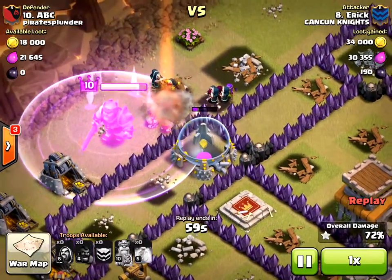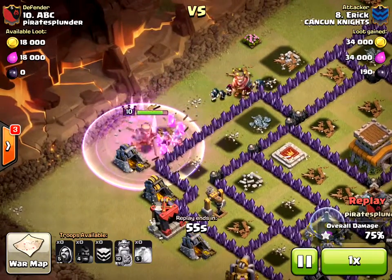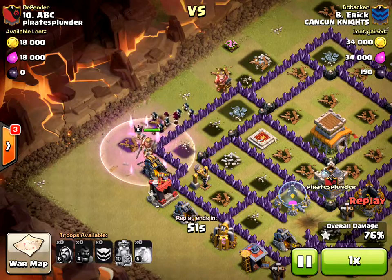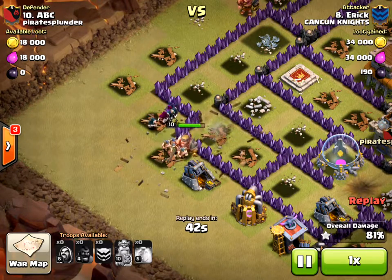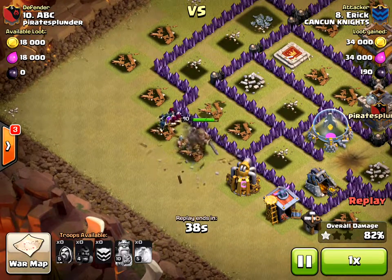The only thing left is the barbarian king and some wizards. They just took out my barbarian king, so they can still three-star this if they have enough time. They took a long time getting started drawing out my clan castle troops — that's one of the problems with this kind of attack. Hog riders are very fast, but if there are no hog riders and you just have a barbarian king and wizards, it's not fast at all.